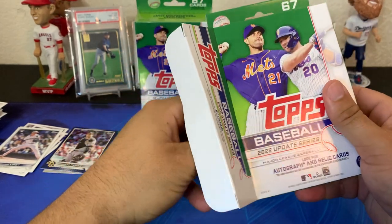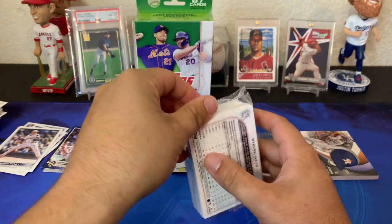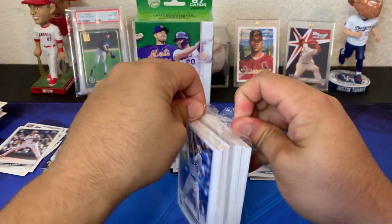So from the blaster box we got one numbered card, two other parallels, and quite a few inserts. Now let's see if the hanger boxes can compete with that. I imagine if you get two decent hanger boxes you should be able to pull a couple more parallels. Hanger box number one, here we go.